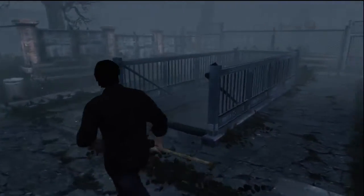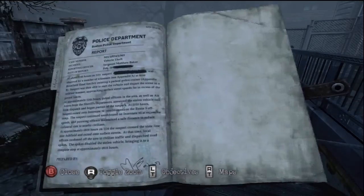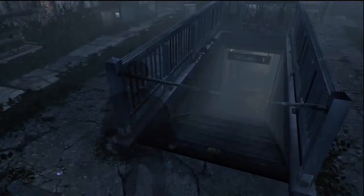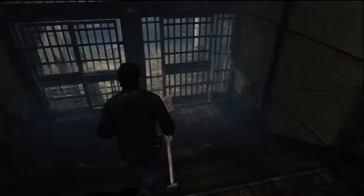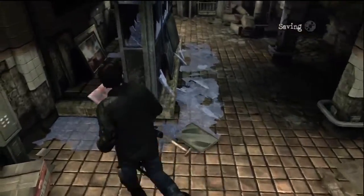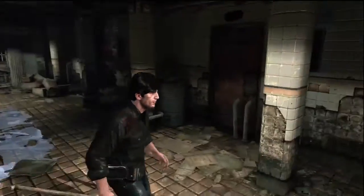Number two is in the subway. It's in the first part of Silent Hill. You go down to the subway and the painting's in there. The thing about the subway is you don't use the subways for anything in this game aside from this painting. The subways are the worst thing in the game.